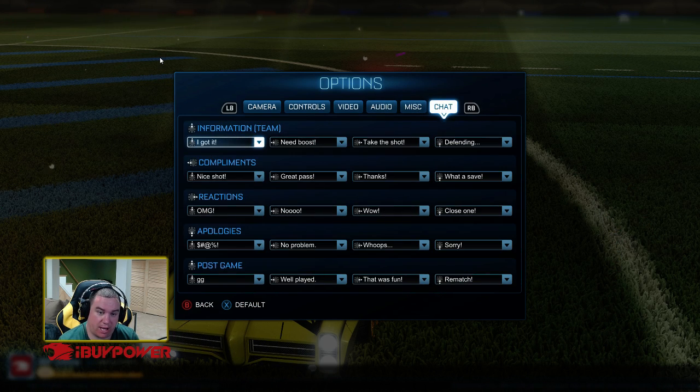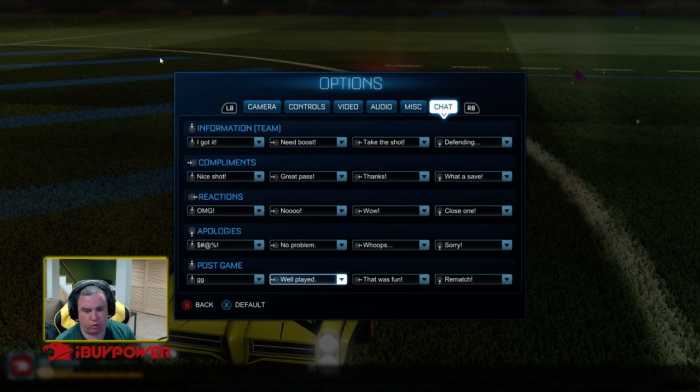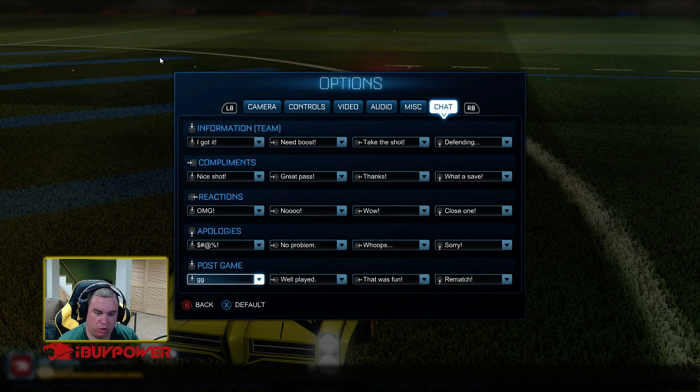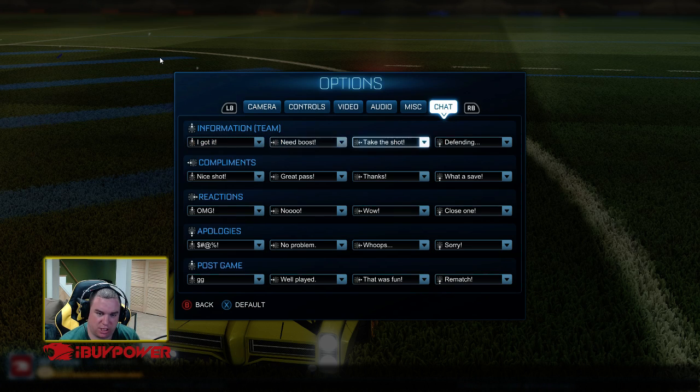Chat — there we go. So the last option in options, you can change everything. There's also a post screen now which you'll see in videos when we're playing some games, but you can change those here. The ones that you normally use during the game you can also change, so let's get right into it.